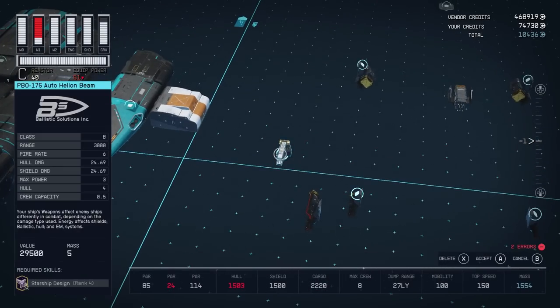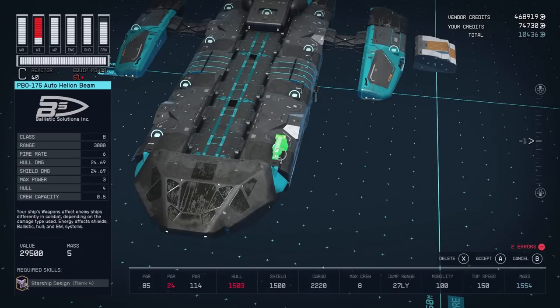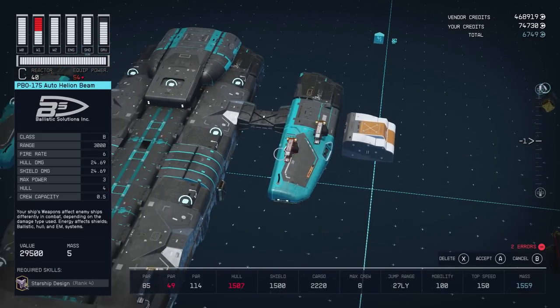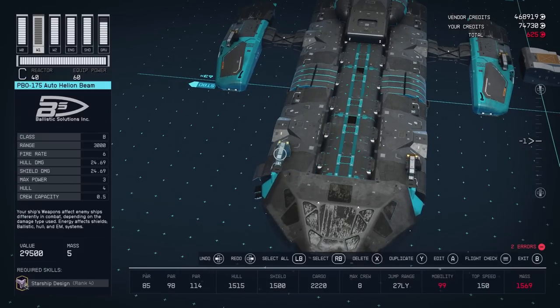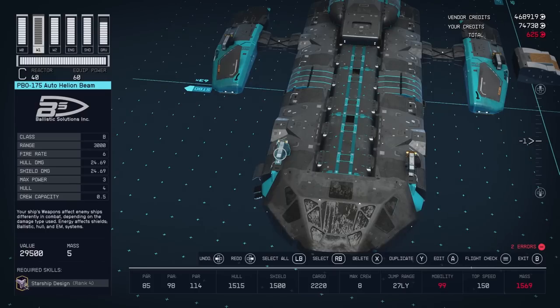The last thing is the weapons. I'm going to start with my favorite weapon: this PBO-175 auto helium beam. Since it takes three power, you can mount four of them. Since it's an auto weapon with an internal battery, you don't have to feel bad about mounting four even if you don't have enough power to fully power them at all times. This is my favorite weapon — it's really, really awesome.